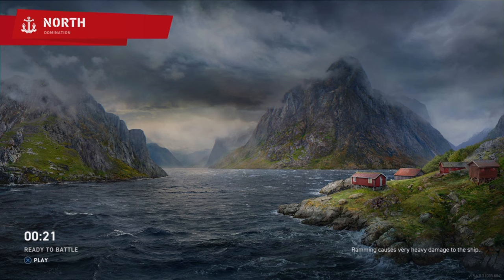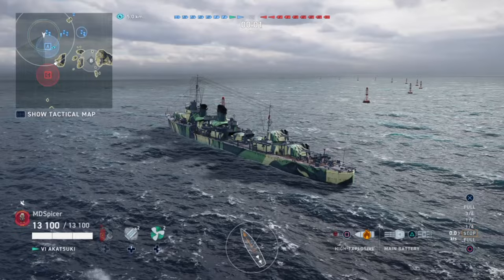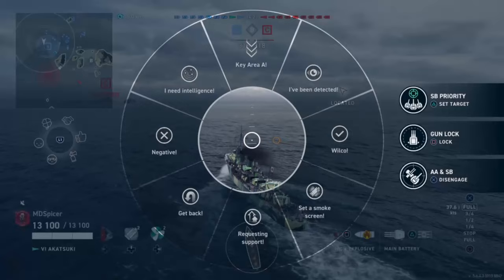When we look at another destroyer, you'll see the real difference. For Japanese destroyers especially, the objective is stealth — not being detected. Some destroyers like the Kidd or Friesland have stronger AA and can go toe-to-toe, but for Japanese the key is stealth. Take the Katsuki — its detectability by air is 2.9 km, but its AA firing range is 5 km. So if you shoot with weak AA, aircraft get alerted and chase you, and you lose two kilometers of stealth space.